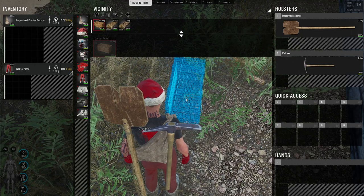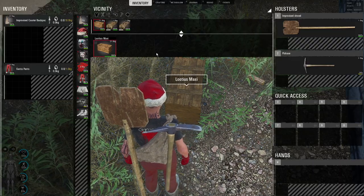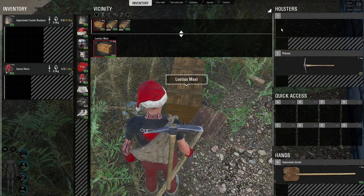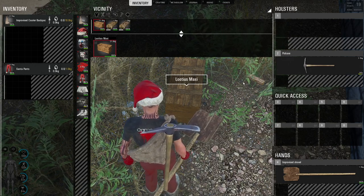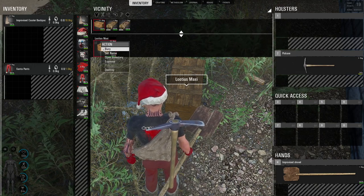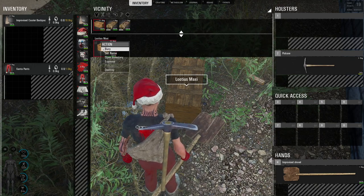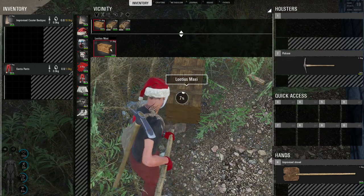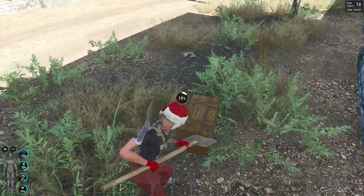We're gonna move our guy over here and put our shovel in our hand — that's just right-clicking and choosing 'take in hands.' Then we're gonna right-click on the crate and slug-bury it.